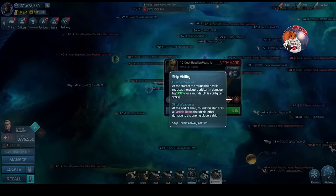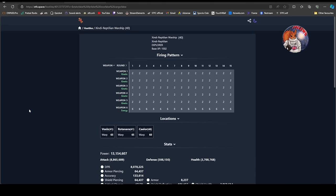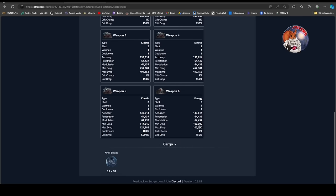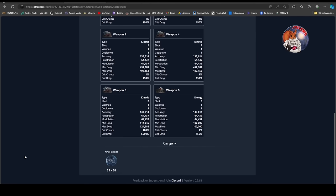If we pull up the firing pattern from stfc.space, you can see a stark difference compared to the early level 34-35 hostiles. Five weapons firing two shots every single round - all kinetic - and then weapon six fires six shots every single round. That is the particle beam. Look at the min-max damage: it says only 100,000 but it is actually firing 100 billion per shot, meaning it's going to take out absolutely everybody.